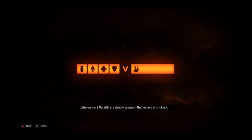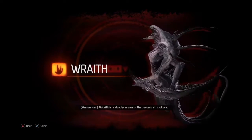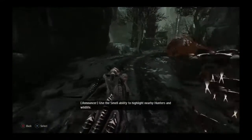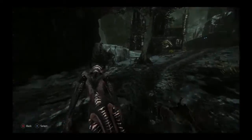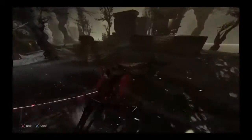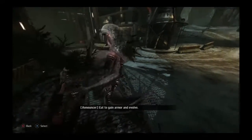Wraith is a deadly assassin that excels at trickery. Use the smell ability to highlight nearby hunters and wildlife. Melee attacks are very effective at close range. Eat to gain armor and evolve.